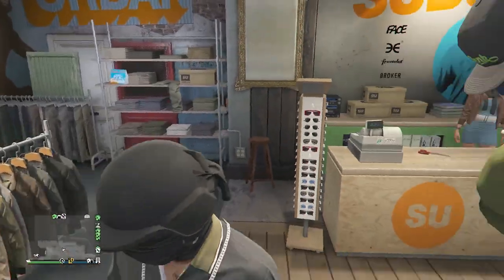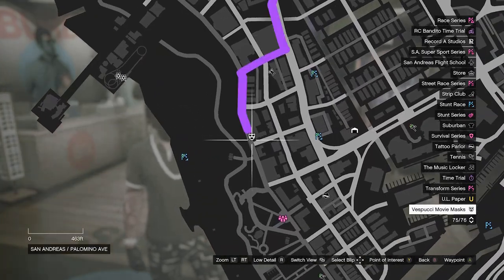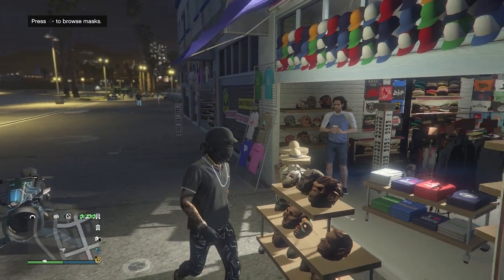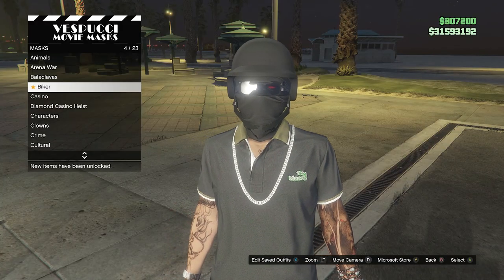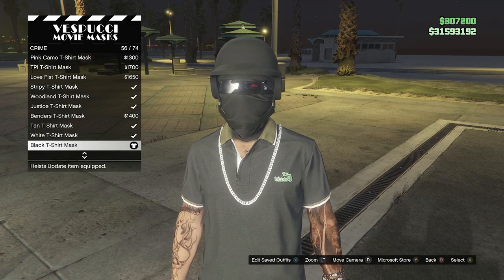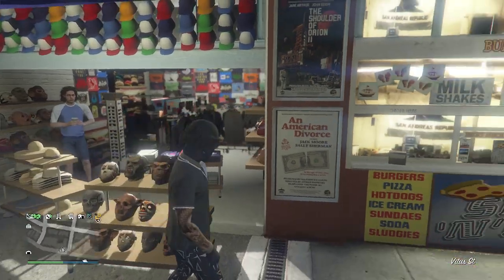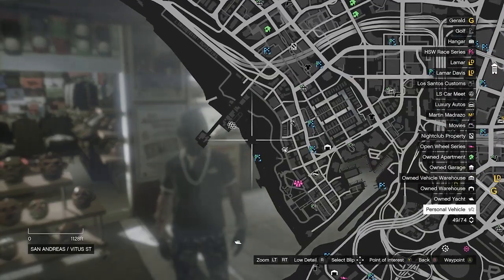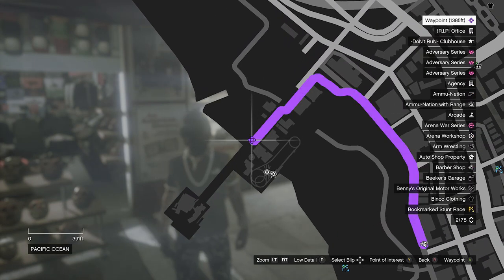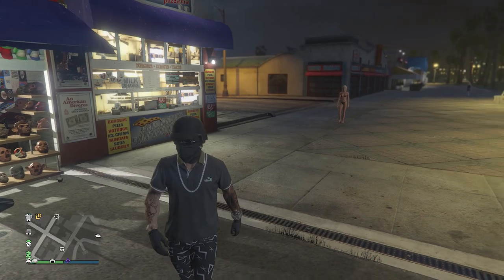Once you've done that, that's pretty much it for the clothing store. Head over to the mask store. When there, walk over to the mask, go to crime on slot 9, and equip the black t-shirt mask on slot 56. When you've equipped the black t-shirt mask, your glasses and helmet will come off. Now head over to the telescope on the pier to do the telescope glitch and merge the glasses and helmet with this mask.